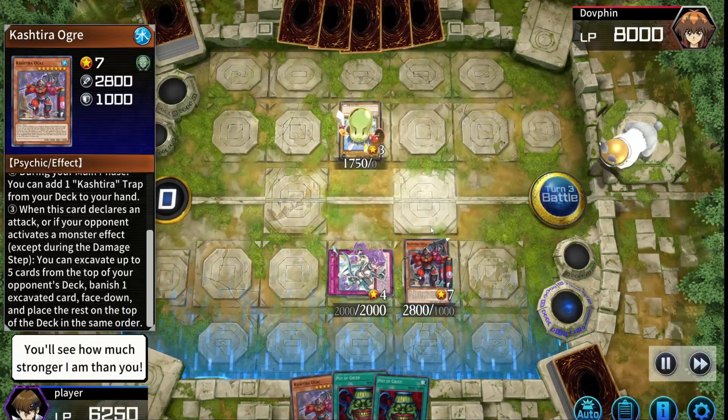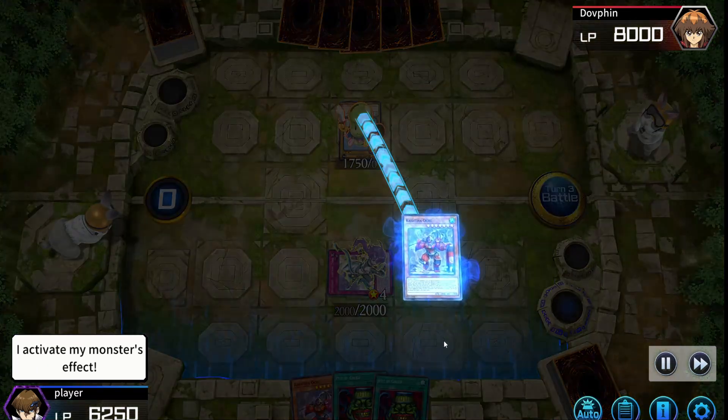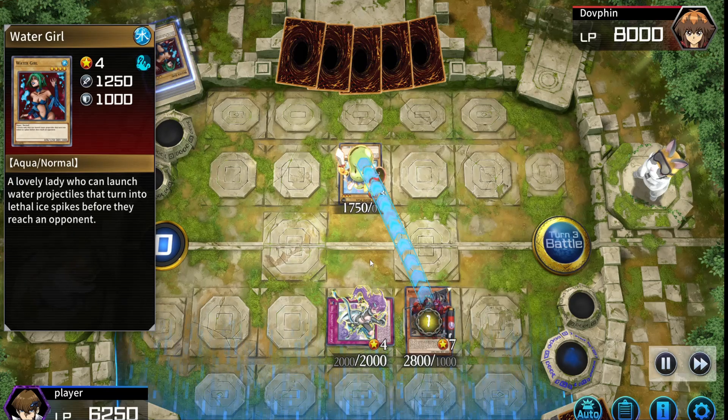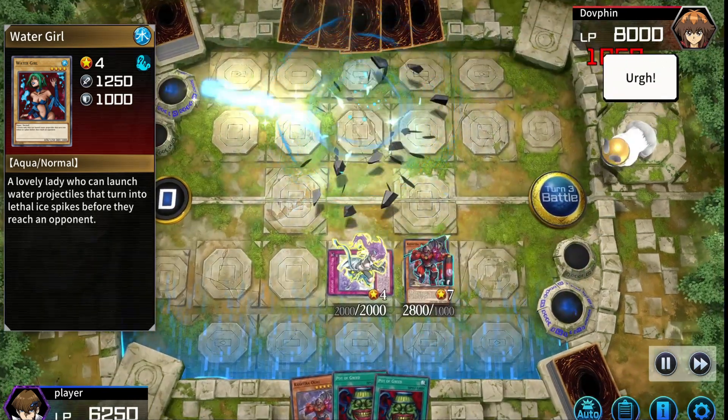Cash Tira Ogre's effect lets you excavate up to 5 cards from your opponent's deck and banish one. We were able to excavate but not banish anything.